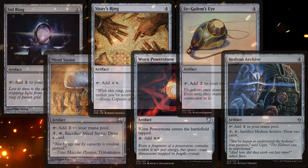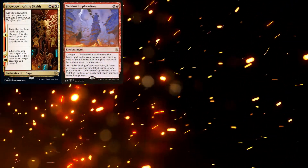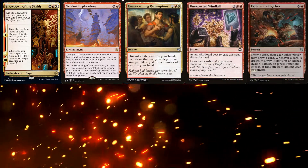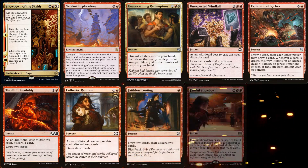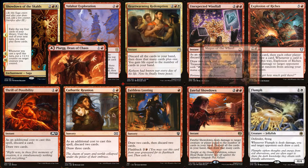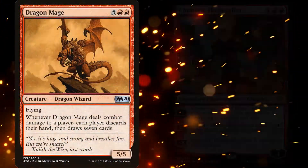To make sure we have lots of spells to cast, we are running Showdown of the Scalds, Valakut Exploration, Heartwarming Redemption, Unexpected Windfall, Explosion of Riches, Thrill of Possibility, Cathartic Reunion, Faithless Looting, Fateful Showdown, Flumph, Plorg, Dean of Chaos, and Magus of the Wheel. For repeatable wheel effects, we also have Dragon Mage and Chandra Flamecaller.